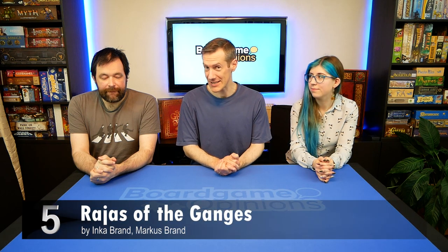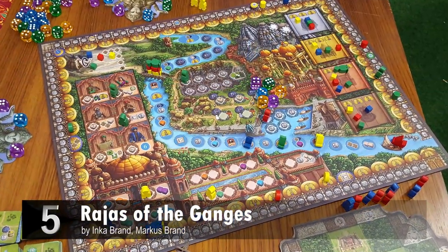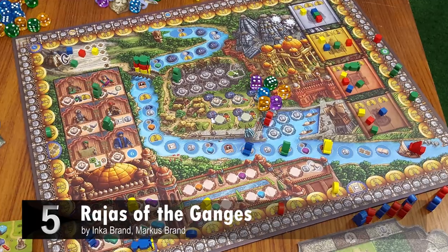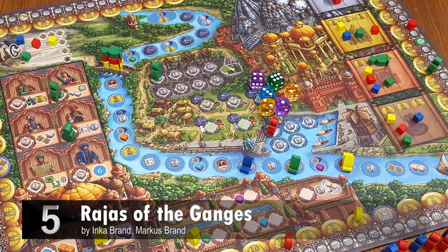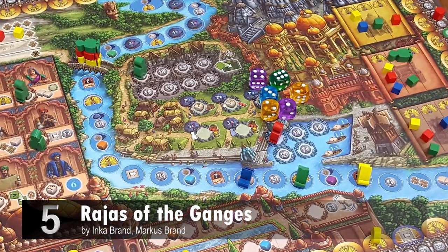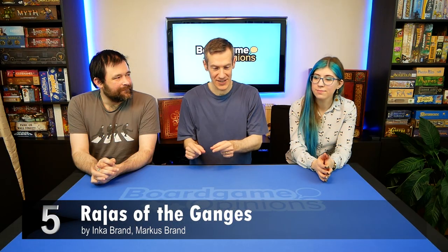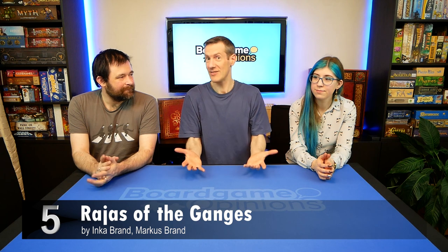There are a number of dice Euro games where Euros have incorporated dice in very interesting ways. One of my favourites is Rajas of the Ganges, where it's a great Indian-themed game where you have a board and you're trying to build various buildings. The really interesting mechanism is you have one track for money that goes one way around the outside of the board and another track for points that goes the other way, and when your two tracks cross over, you win.